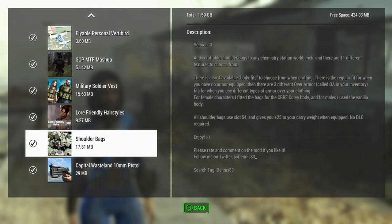Alright everybody, so we're looking at shoulder bags. Pretty cool mod that just gives you some extra space and some extra style. They're nice little craftables. There are four available body fits to choose from when crafting — no regular fit when no armor is equipped, and three different over-armor ones.